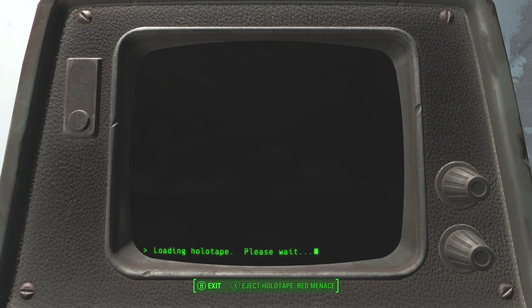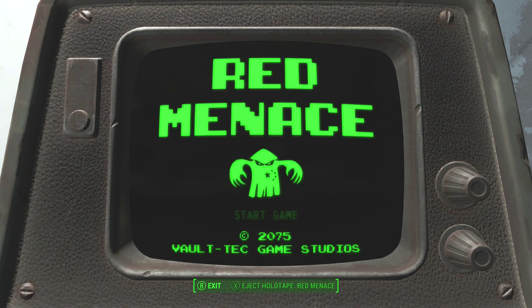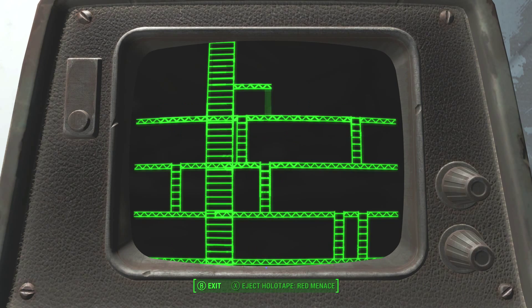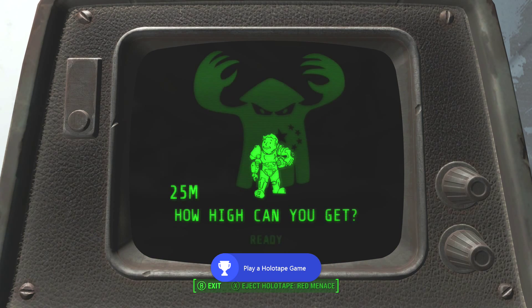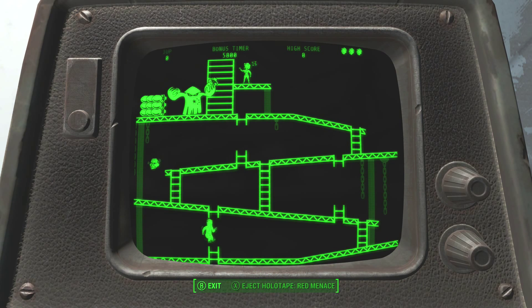Hit Top 10 and then Play Tape is the next thing we want. Go back in here, click on Play Tape, then Red Menace — start your game up and you'll get the Future Retro achievement for 10 Gamerscore for playing a holotape game on a terminal.